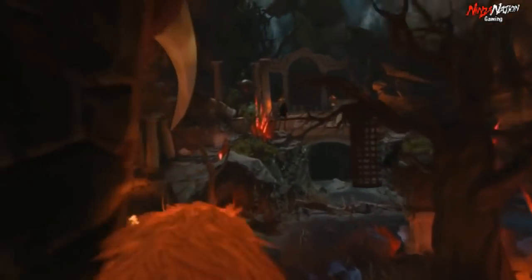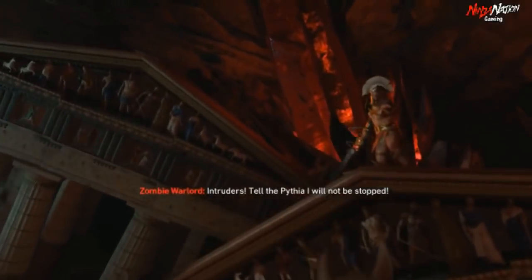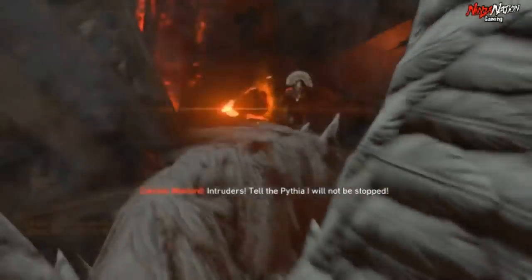Just like every other gauntlet upgrade, first thing you want to do is open up the amphitheater and activate the sentinel artifact. Once you have that done, you want to start looking for dormant hands around the map, laying in clay pots.